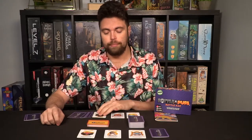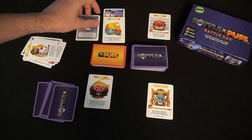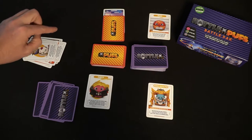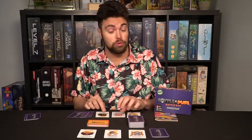First, a clarification: you cannot put a Puff face down when they are destroyed — they have to go to the graveyard. The reason is that Puffs can go invisible. Invisible Puffs in front of you still count as Puffs, but they're unable to be attacked unless by a special attack or by a Puff that allows it.